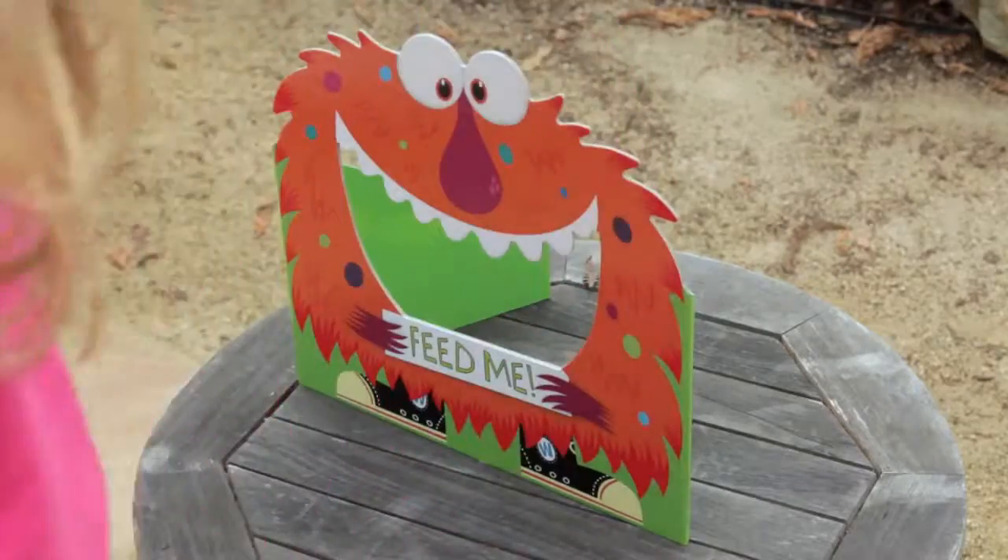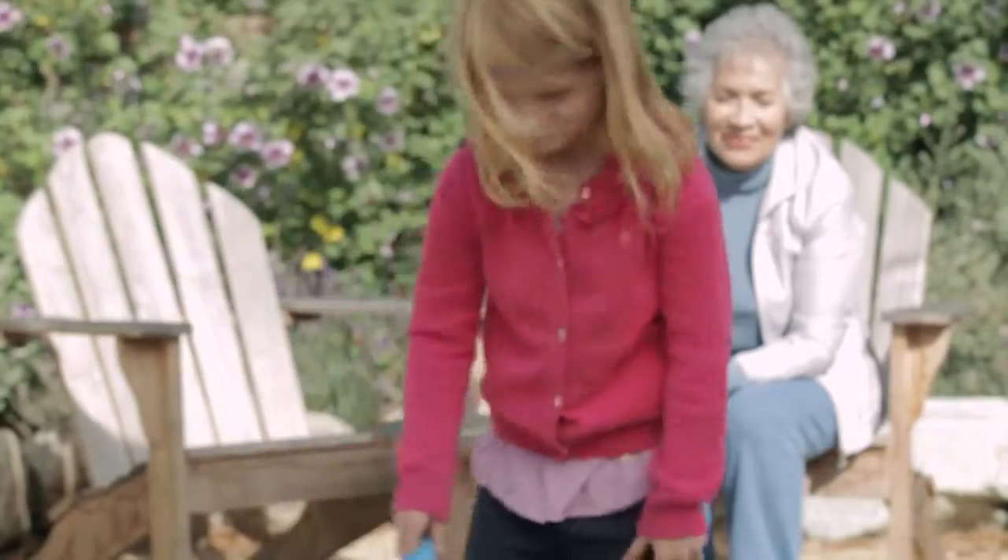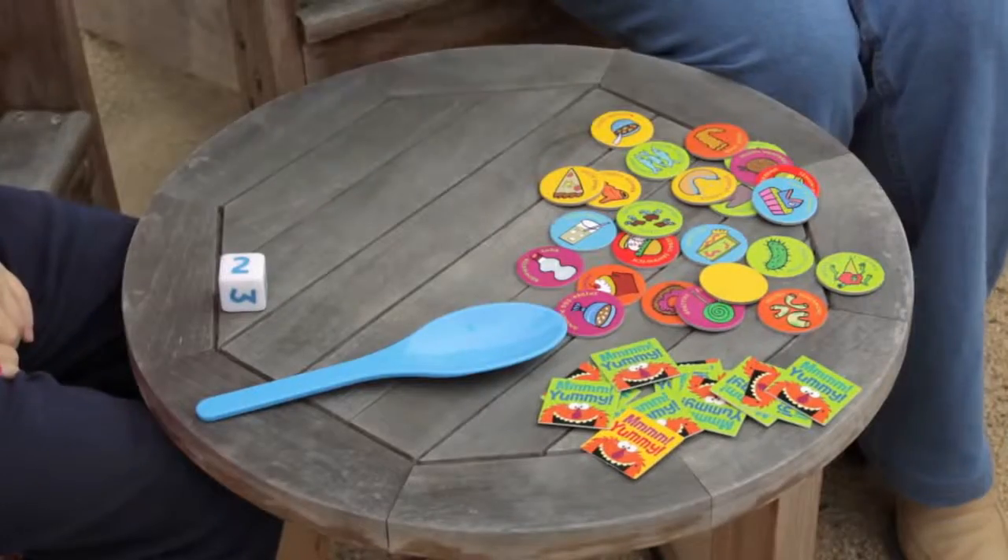Yummy! For every snack you feed the Woozle, take a yummy card to keep track of it. If you don't get to 12, that's alright — pick up the food cards and try again.